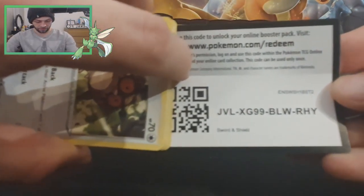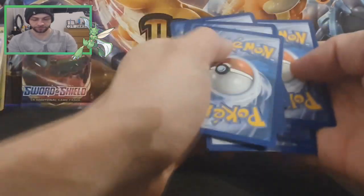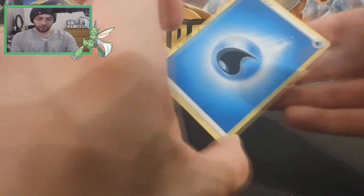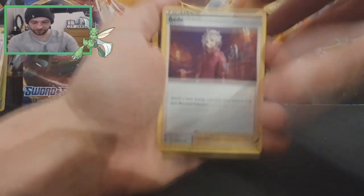There's your code card. One, two, three, four. We'll go with Lightning. Water. Water Energy — love that design.